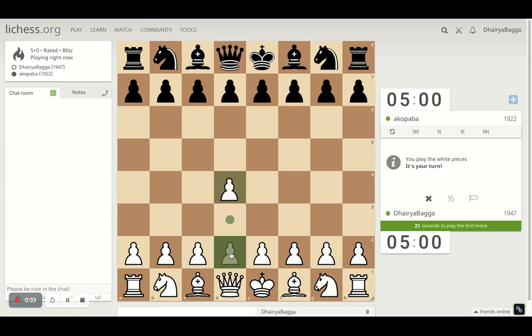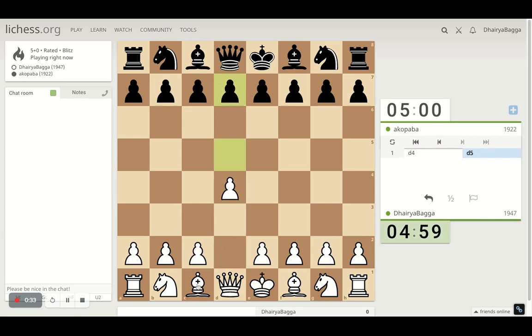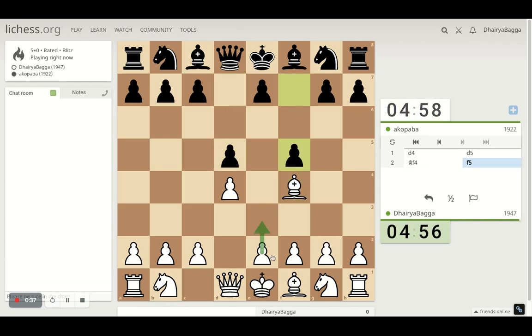Got the white pieces. I'll play the London System setup, which starts with d4. The bishop comes on f4, and then we can close this pawn chain by playing pawn forward. That's weakening already. I would recommend that you should never play f5 so early in the game.